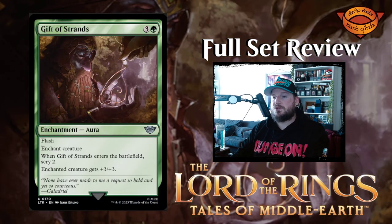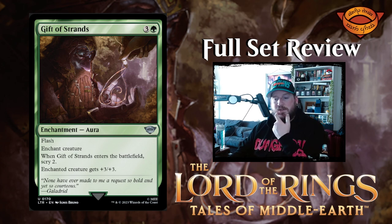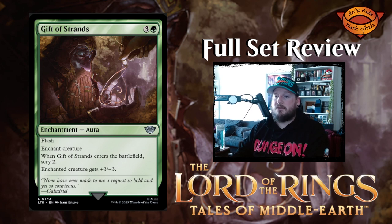And we've got Gift of Strands — three and a green for an enchantment aura with flash. Enchant creature. When Gift of Strands enters the battlefield, scry two. Enchanted creature gets +3/+3. Very powerful. Not a lot of auras that can be used as combat tricks, but this one is very good.